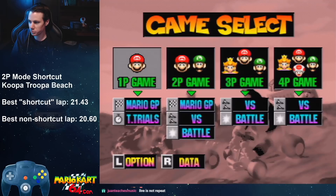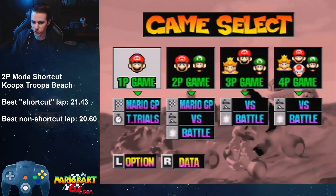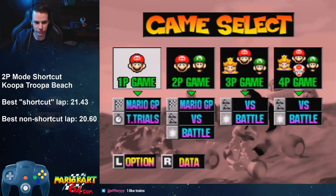I have hit a 21.43 Koopa Troopa Beach shortcut lap in 2-player Grand Prix mode. It's still worse than my non-shortcut lap from 1-player Grand Prix, which makes it even more of a meme. But if I get a really crazy run, I might be able to beat my non-shortcut time, making it slightly more official for a human shortcut record on Koopa Troopa Beach.